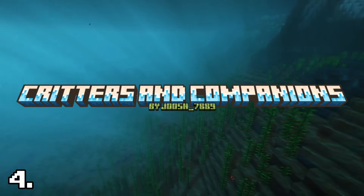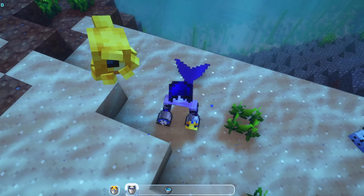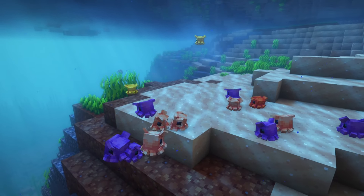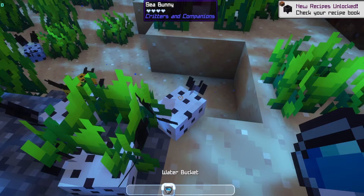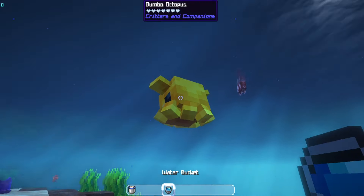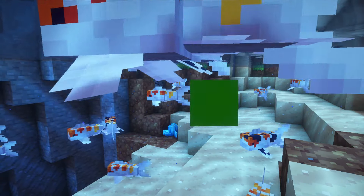Critters and Companions by Joosh7889. This mod does not add exclusively ocean creatures, but there are still some wonderful mobs worth mentioning. Notably, the Dumbo Octopuses, which come in a variety of colors, and the just as colorful sea bunnies. You can capture these creatures in a bucket and make them your buddies. I'll also mention the beautiful Koi fish, but they spawn in rivers.